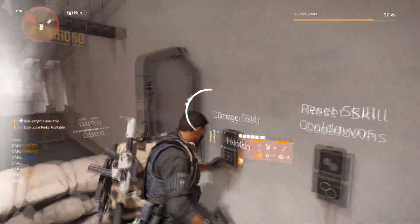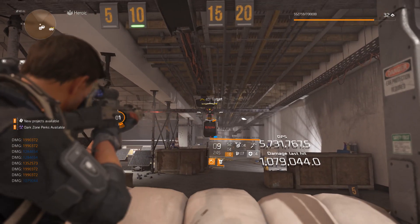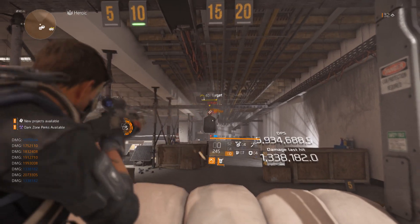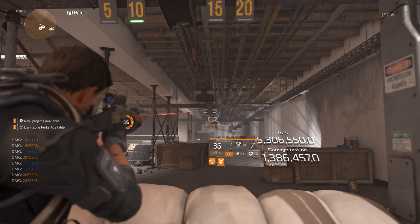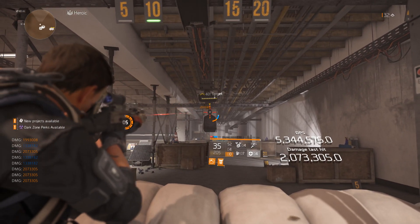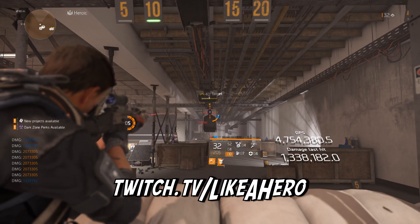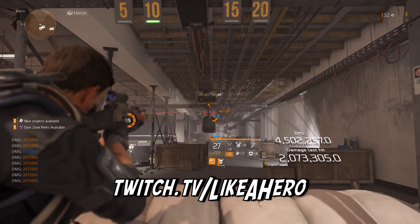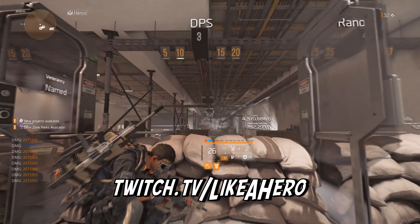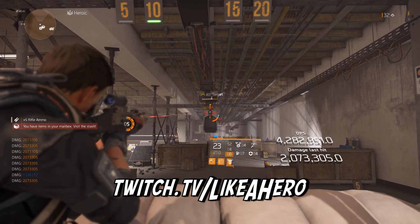Hey, what's going on everyone, it's Like a Hero and today I'm going to show you my rifle build for Warlords of New York. This is the first build I actually made — it's the one I used as soon as I leveled, and two million per shot on the head is pretty good. Let's get right into the video, and as always make sure to check out my channel over on Twitch TV slash Like a Hero — I'm streaming this nightly, so drop a follow and you'll be notified next time I go live.